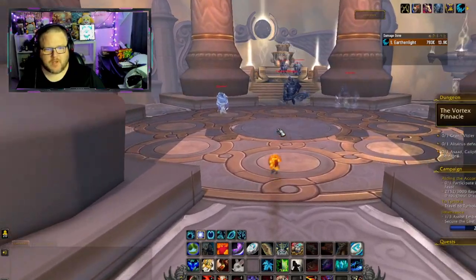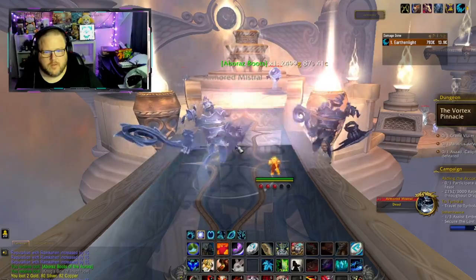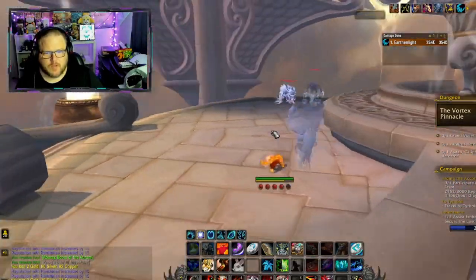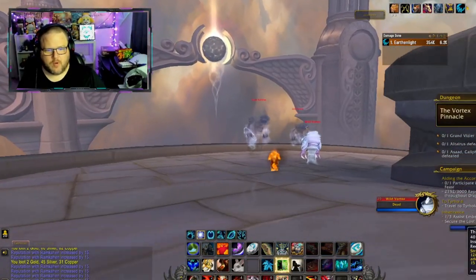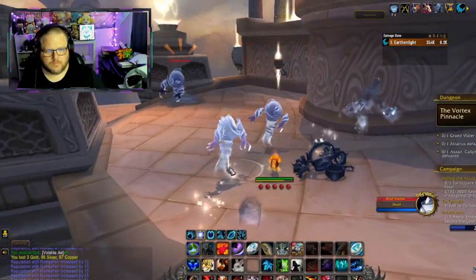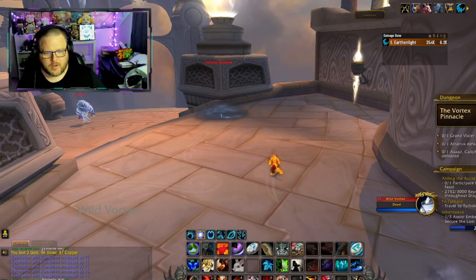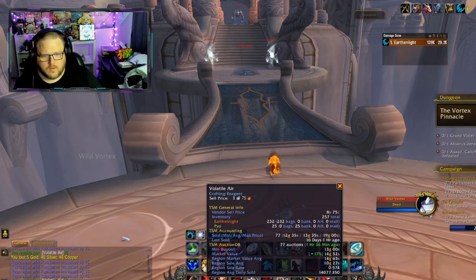I am farming reps, so I will be fighting all the mobs along the way. I do love the overall design of this dungeon — it's a really beautiful dungeon. I always liked running it back in the day too. Visually, I think it holds up very well, especially being all the way back in Cataclysm. I'm farming Ramkahen reputation — I have a tabard on and I'm trying to get their reputation mounts. Volatile Air drops have a little bit of value; we'll be able to sell them and make a little profit off this run.